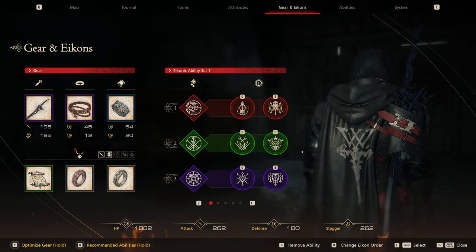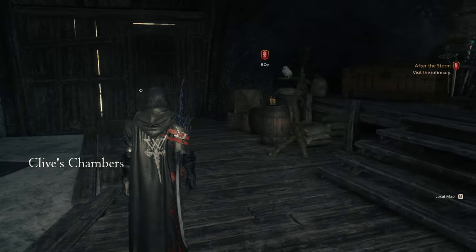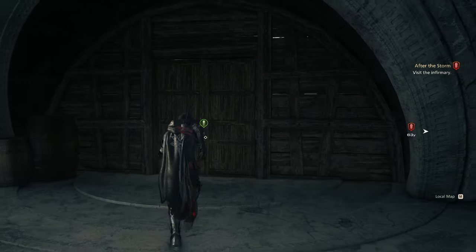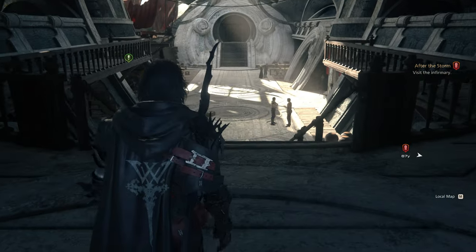Alright, let's jump back into the game. We're in Cid's Chambers and it says to visit the infirmary. We just got back to the hideaway in the previous part, so let's jump straight back in.